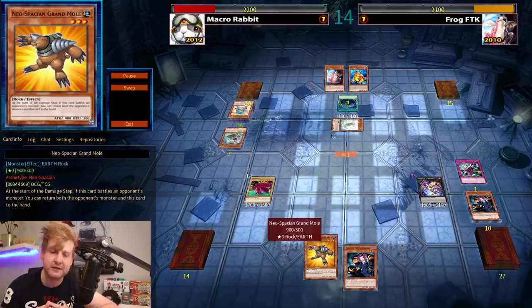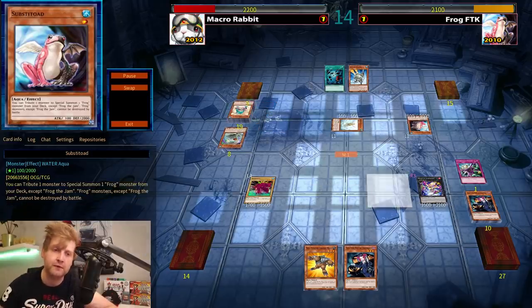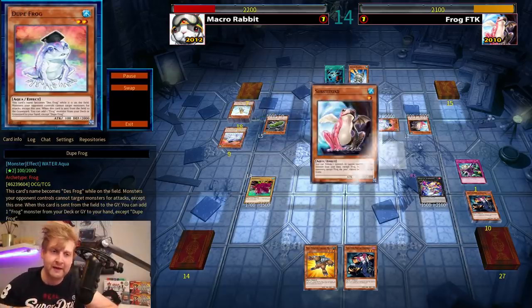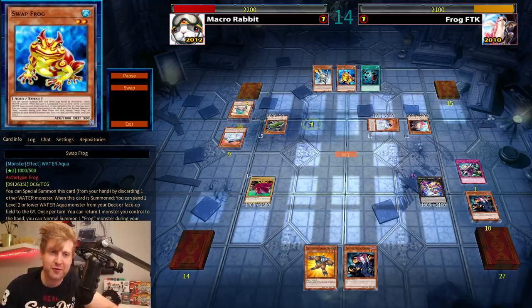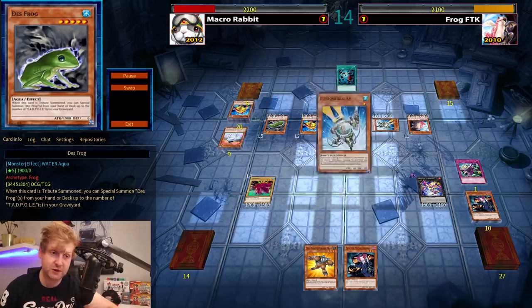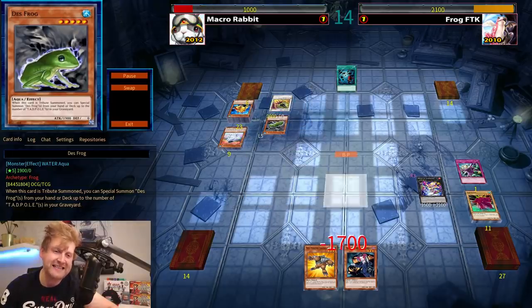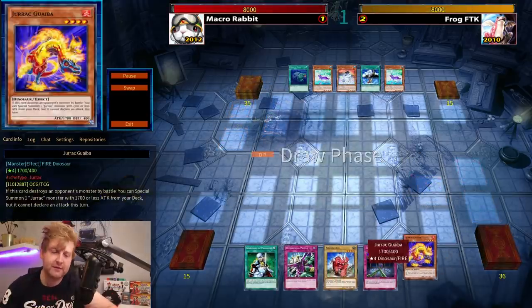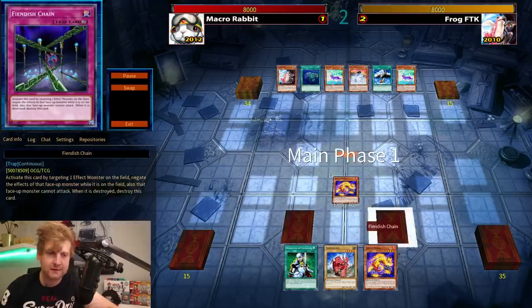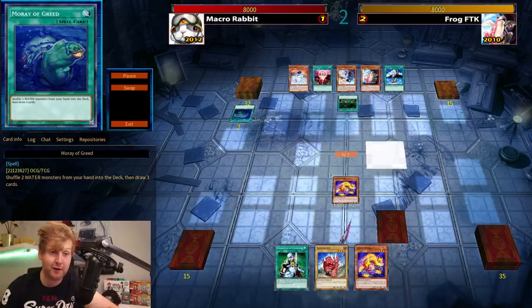Maybe a better play would have been crashing Cyber Dragon and keeping Forbidden Lance in case of Torrential Tribute. Three-one Treeborn returns — a Light and Darkness Dragon can put pressure on your opponent, especially with Substitoad and Death Frogs still in the deck. But we overlooked Fish Bork — that's huge because of Swap Frog bouncing back. This is the first time I'm getting hit by an Armory Arm OTK.